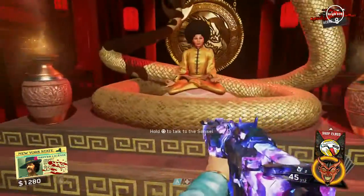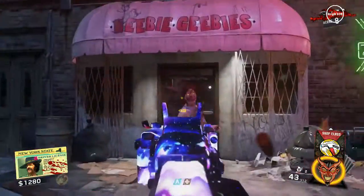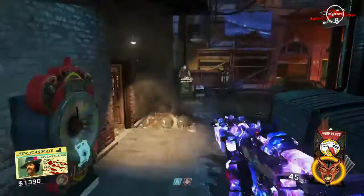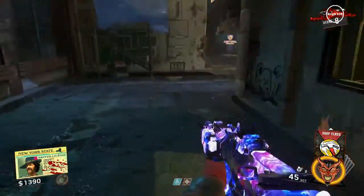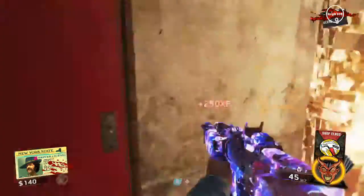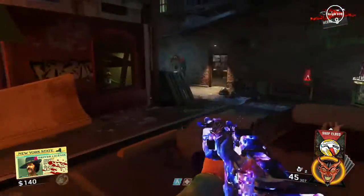What is going on guys, Arya back again, and today I'm going to show you how to do the main Easter egg in the new Infinite Warfare Zombies map, Shaolin Shuffle. Before we get started, make sure you know how to turn on the power and open up Pack-a-Punch and Double Pack-a-Punch. If you don't know how to do any of those things, I do have tutorials for all of them — links in the description down below. Without any further ado, let's get right into the video.